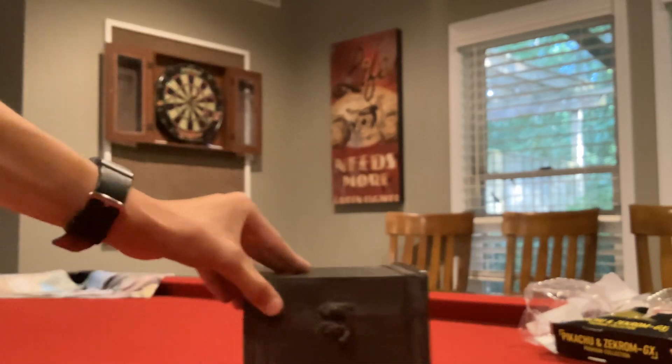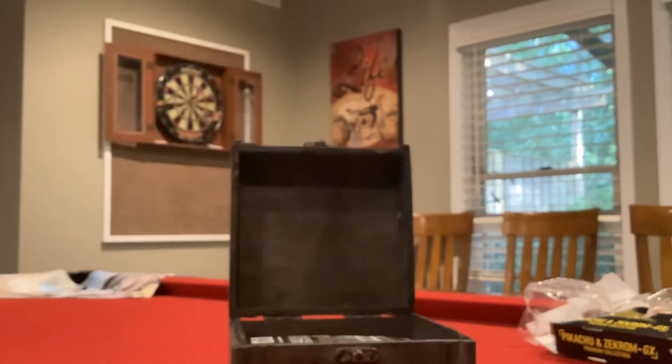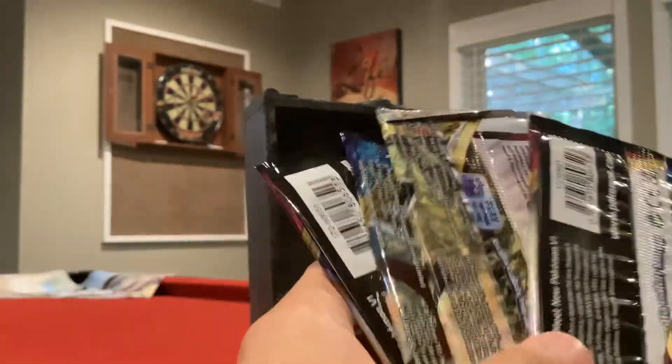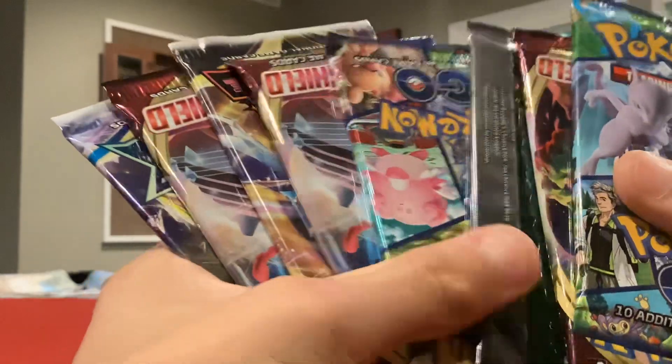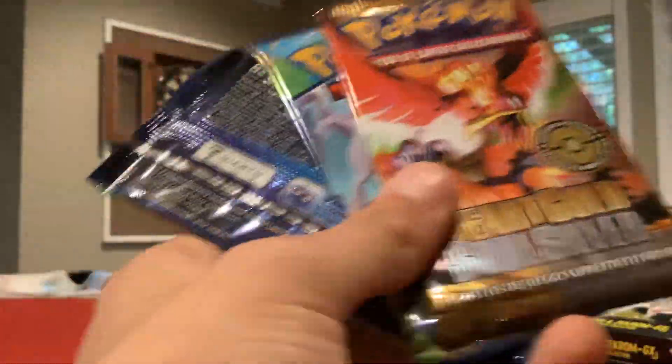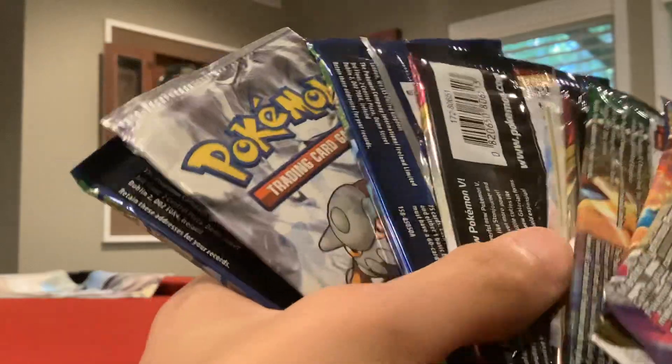What's inside the mystery chest? This is my custom booster box — I'm just gonna pull out like a stack. Astral, Vivid, Brilliant — some good sets. We have Sword and Shield Base, Astral, Pokemon Go, Generations, HeartGold SoulSilver, Pop Series 8, Phantom Forces. I got some good stuff in here.